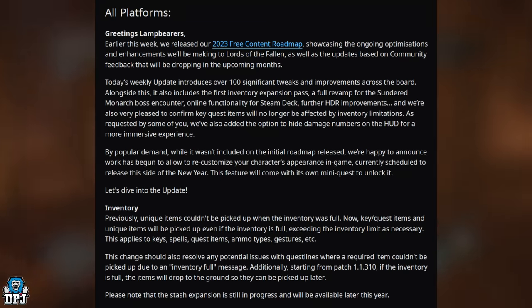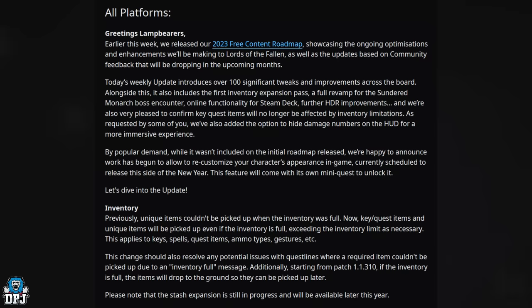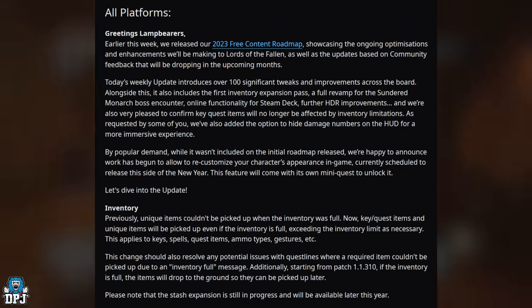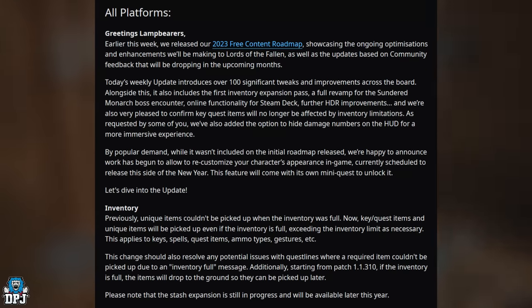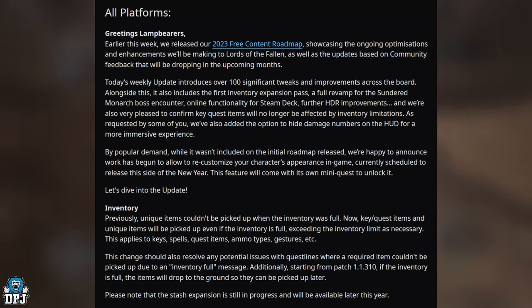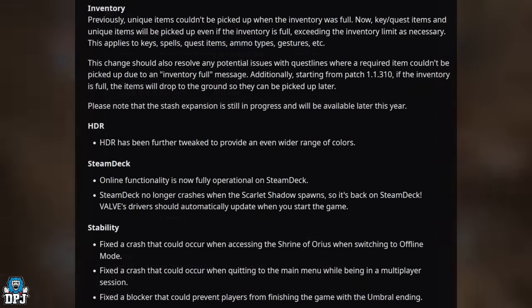Regarding inventory: previously, unique items couldn't be picked up when the inventory was full. Now, key and quest items and unique items will be picked up even if the inventory is full, exceeding the limit as necessary. This applies to keys, spells, quest items, ammo types, gestures, etc. Starting from patch 1.1.310, if the inventory is full the item will drop to the ground so it can be picked up later. The stash expansion is still in progress and will be available later this year.